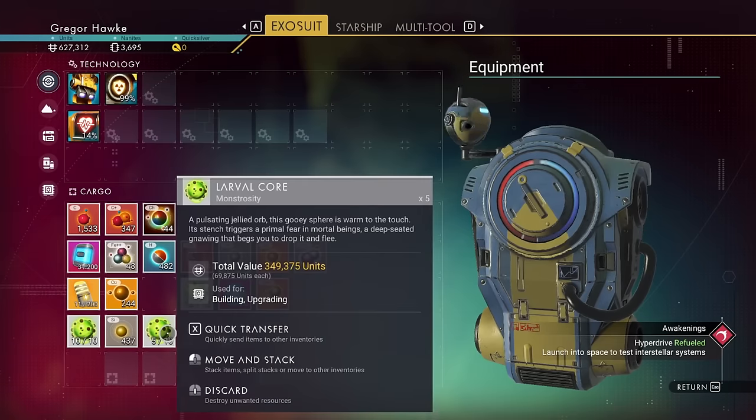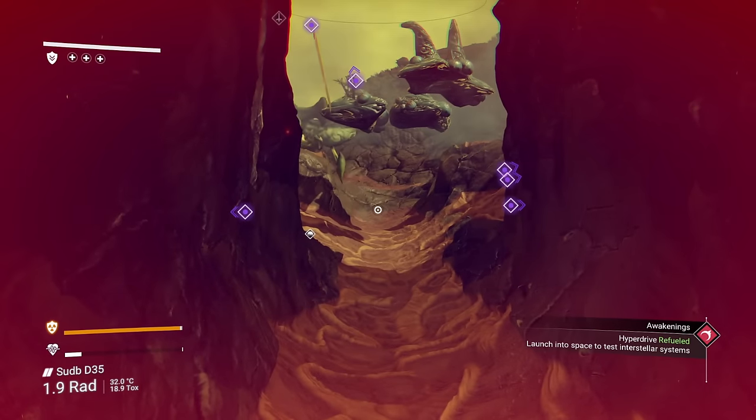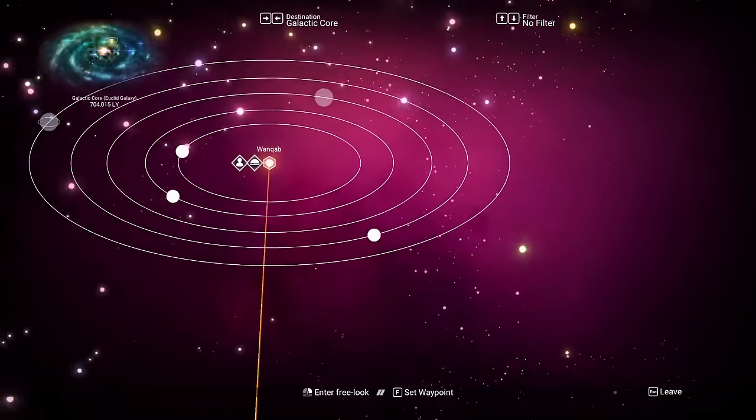I farmed up all the larval cores and ended up with 25 — should have had 26, but I accidentally shot one for too long and it died. These things are worth a heck of a lot of money or nanites, depending on what you want. Now that you have a warp cell, it's time for your very first interstellar travel. Just open up your galaxy map.